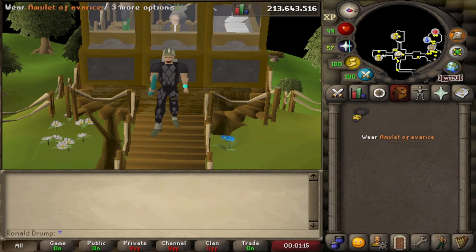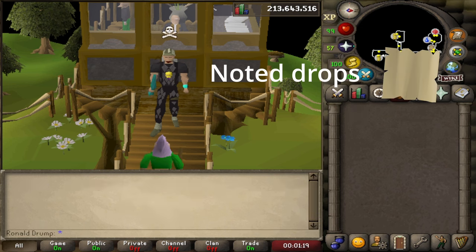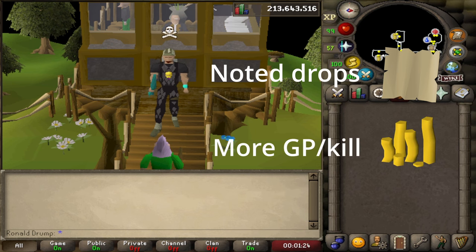Equipping the amulet will cause you to get skulled, which adds two additional bonuses: the first one being noted drops, and the second an increased chance of hitting the rare drop table.